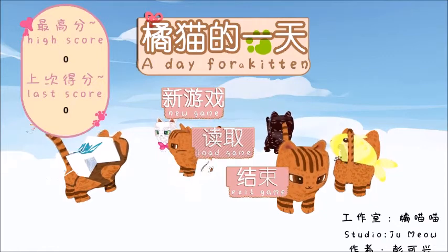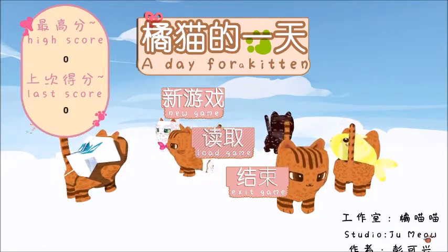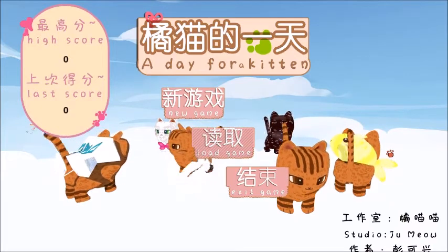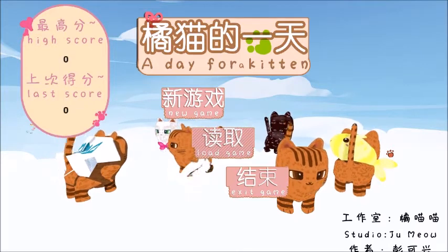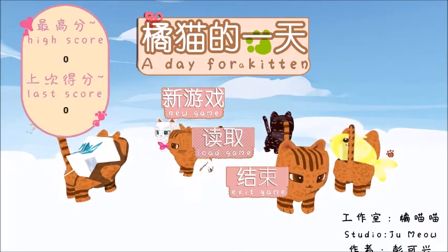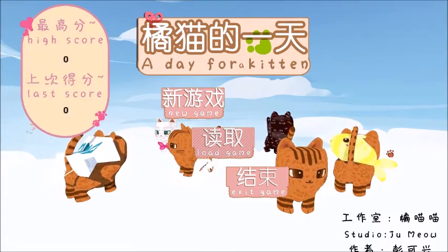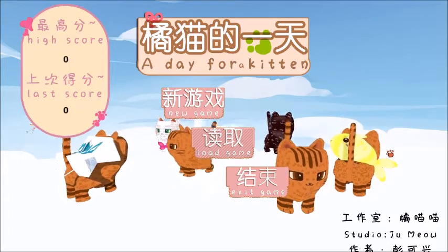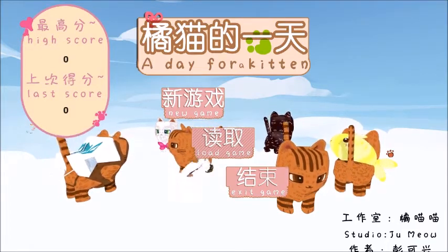This is A Day for a Kitten by Studio JuMeow — I don't know if I'm pronouncing that right. This game was given to me on Steam Curator Connect, which is a new way that developers can give keys as gifts directly to a curator group. It's Steam's way of getting some management down on what's happening with keys and how they're being generated and given away. I usually do written content and written reviews, but I thought for some of these games I'm not really sure I'm going to put the time into them to complete them and give them a written review.